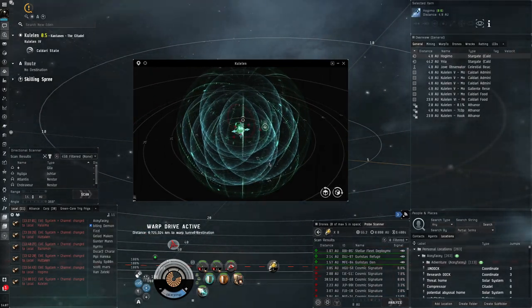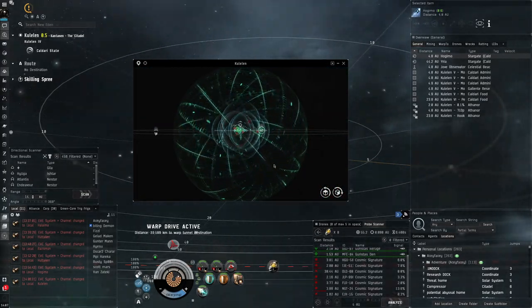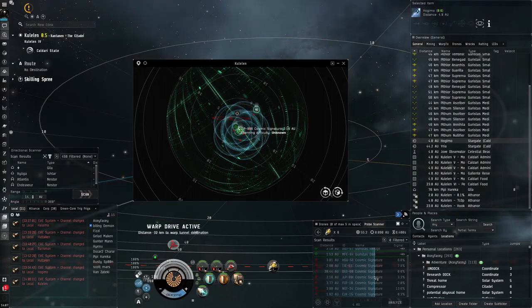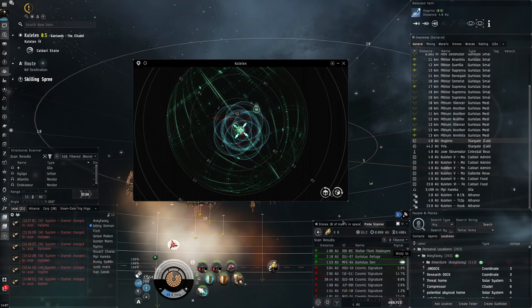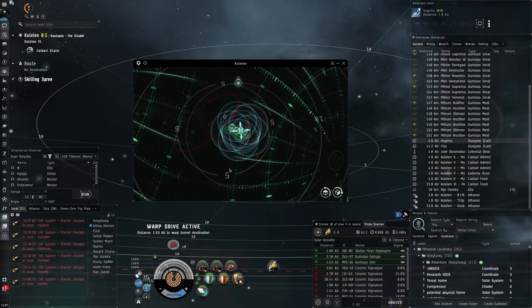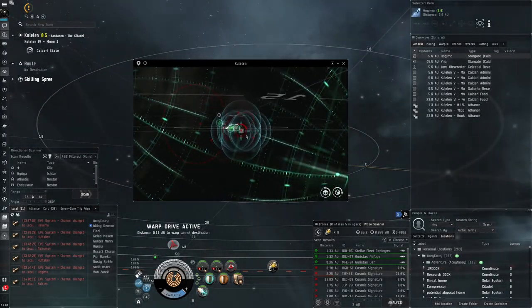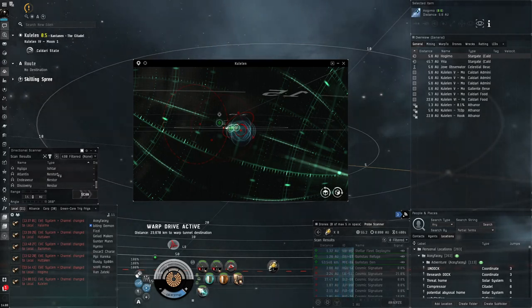Oh, that den just disappeared — someone else is here doing the exact same thing. There's a Gila over here. I do about the same amount of DPS as a Gila though — it's not like we're doing crap DPS. We'll still compete quite easily; in some ways we're better because our missiles reach the target faster than the Gila's drones. There are also some Nestors here — I can imagine they're doing sites they can find. Let me scan to see if there's anything interesting.